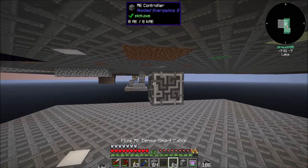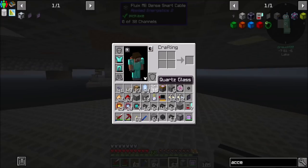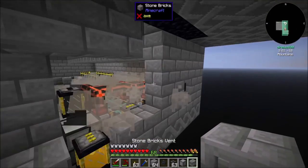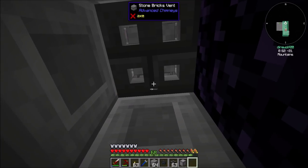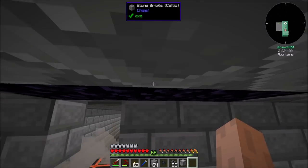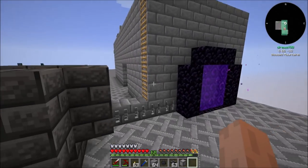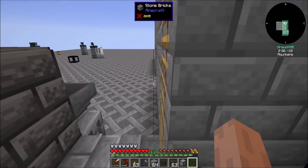We'll probably want some dense fluix cable or some dense smart cables. Oh, I broke my stone brick — that's not good. We have to get that back into place. We're going to definitely need to change up how some things work here, mostly to get our cabling and wires in.